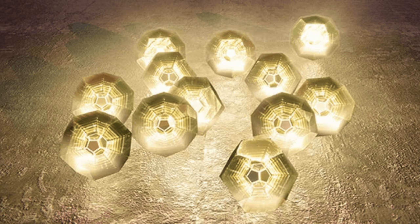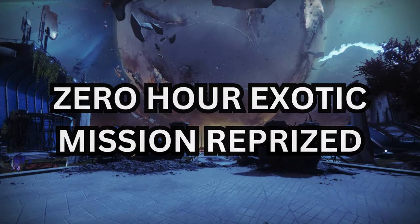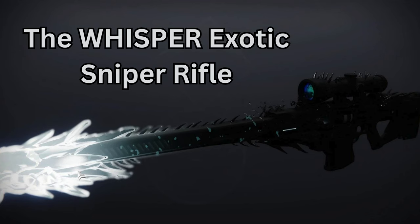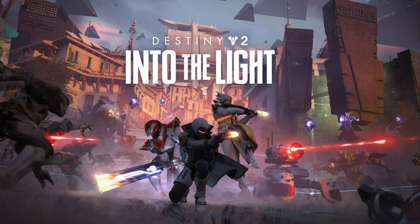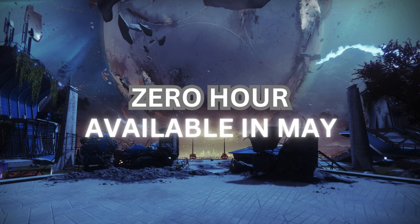Reprised exotic missions: we announced the reprised versions of two classic exotic missions, The Whisper and Zero Hour. These reprised versions will retain some familiar elements of the classic missions, but you'll also find updated puzzles, encounters, rewards, and triumphs, as well as new secrets to discover on Legend Difficulty. The Whisper will be available on April 9th with the launch of Destiny 2 Into the Light, and Zero Hour will be available in May.